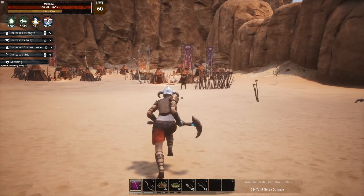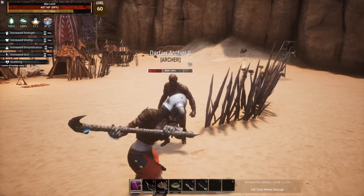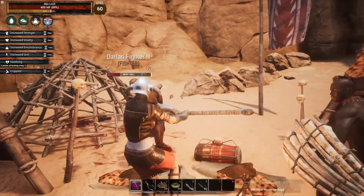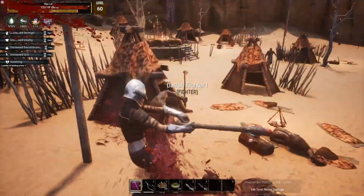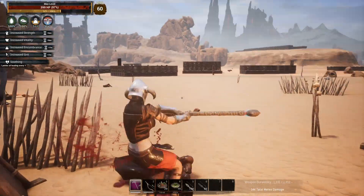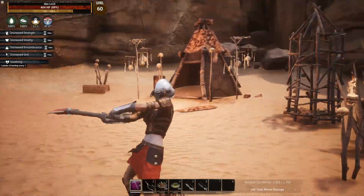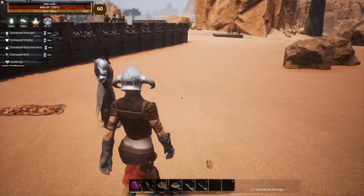Let's go up to this guy to demonstrate. You just start swinging before they get up and swing right into them — you can see we applied bleed. You don't want them to interrupt your initial kickoff, because once you start spinning you have hyper armor and they can't stop you — unless you hit a shield. Shields are the bane of this build's existence, but as long as you don't hit a shield they can't interrupt your attack.